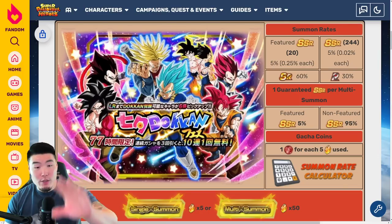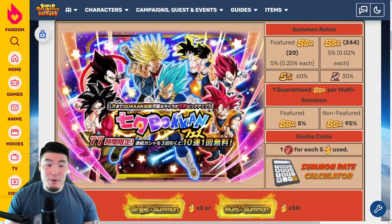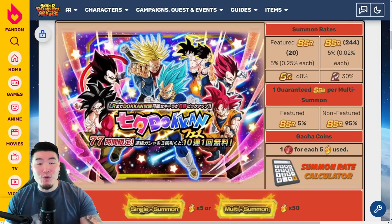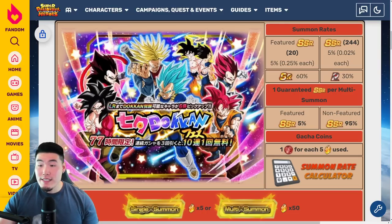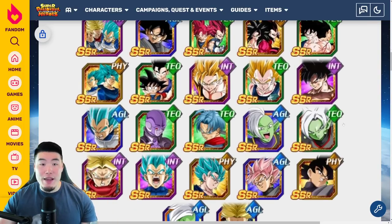What we have on the screen right now is the Tenobata banner from JP a few months ago, but the global Starry Winter Night banner will be basically identical to this one. Scrolling down a little bit here, we have 20 featured SSRs on this banner.